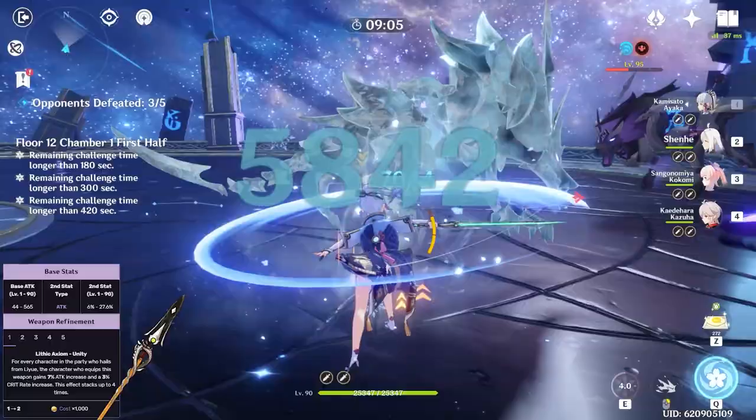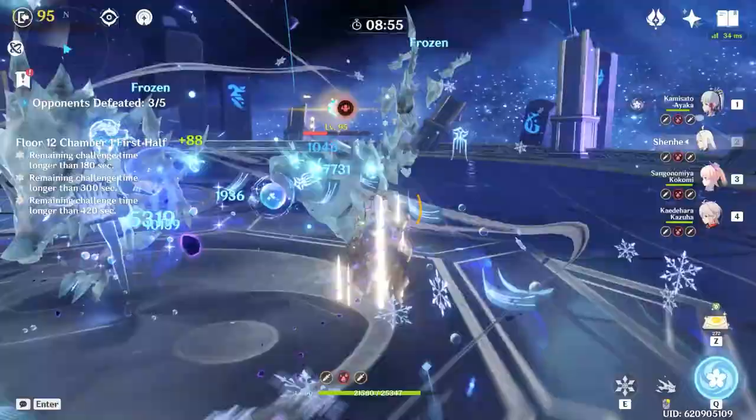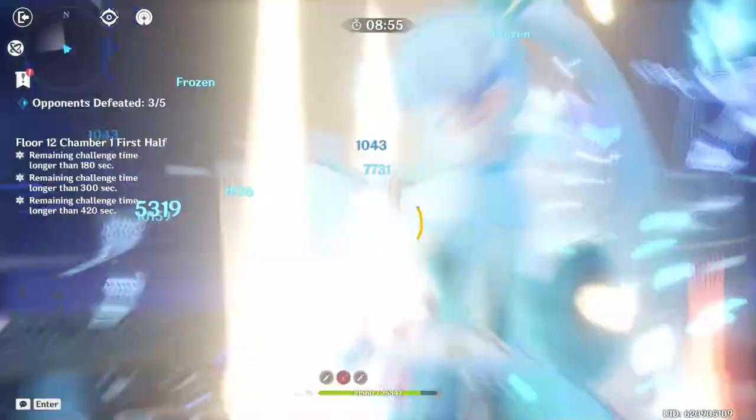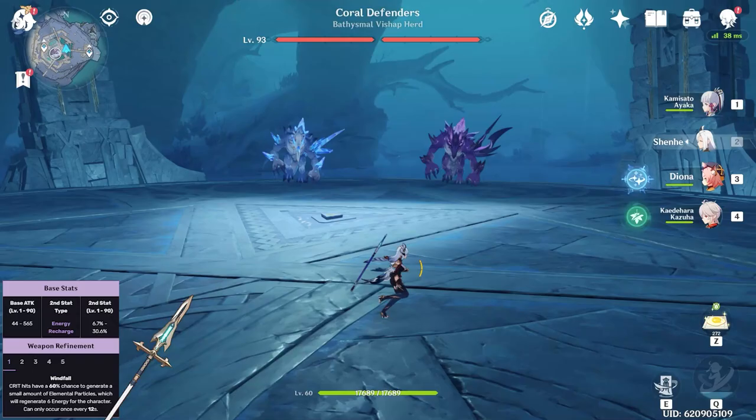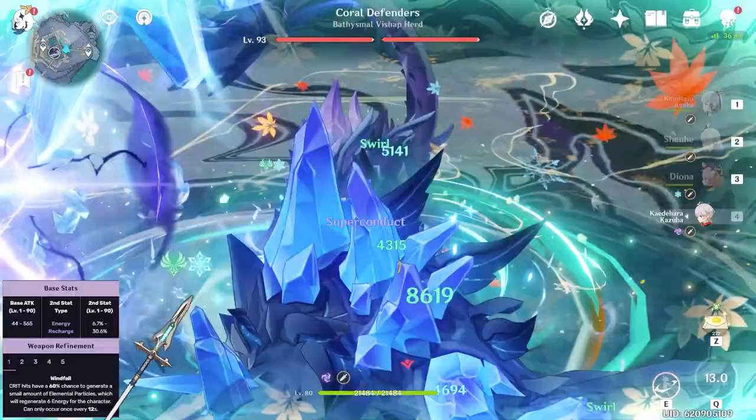The last 4-star I want to talk about, which definitely isn't her best option but is good if you're out of options, is the Favonius Lance. It has a decent 565 base attack at level 90, but it also grants Shenhe a nice 30.6% energy recharge, and every time she lands a critical hit, she has a chance of gaining back a bunch of energy. There aren't many good attack-boosting 4-star polearms right now, so if this is your only option, don't feel too bad — it has a pretty high base attack and it helps with Shenhe's energy management, so it's not a bad option by any means.